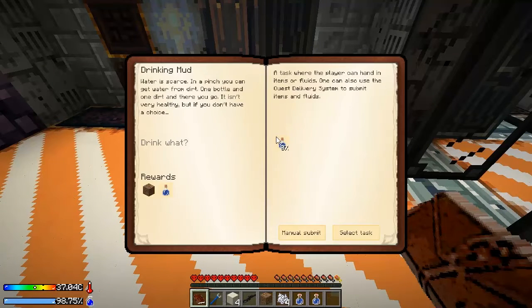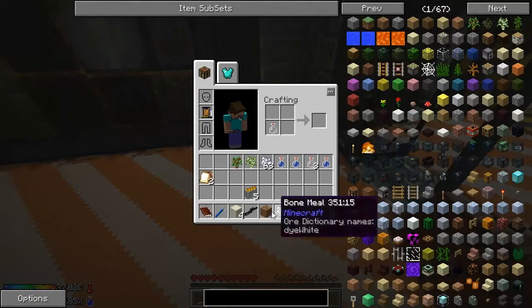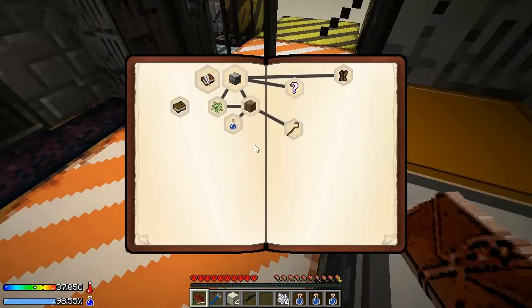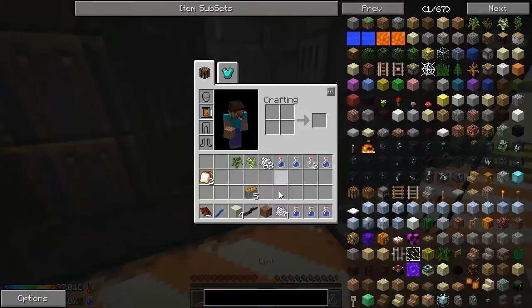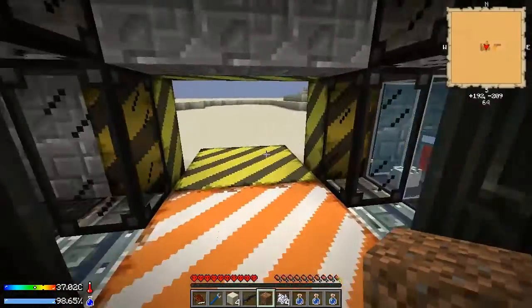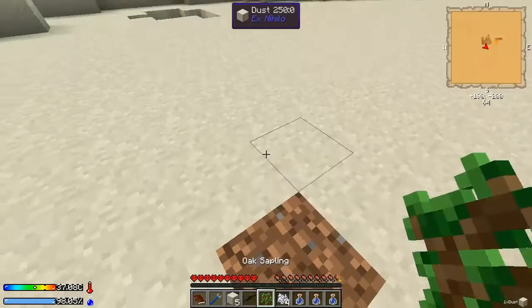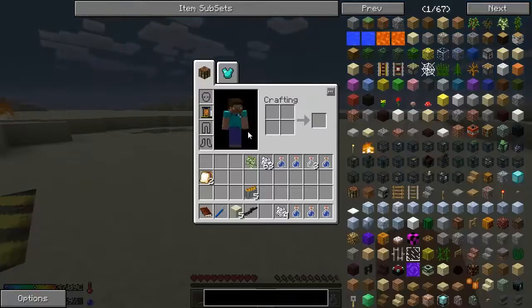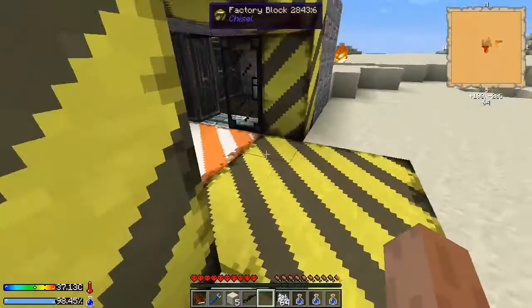What else have I got? Drinking mud — so we need dirty water. It looks like it's just dirt in a bottle. I think I'm going to do that because it gives you the dirt back anyway afterwards. There we go, so I've got dirt in a water bottle. I think I'm going to place this dirt down here now, and place a sapling, and just grow this quickly. Nice big tree.